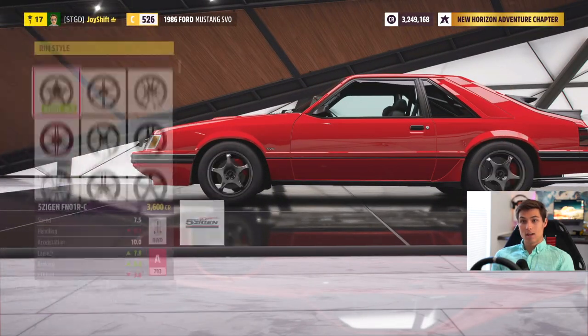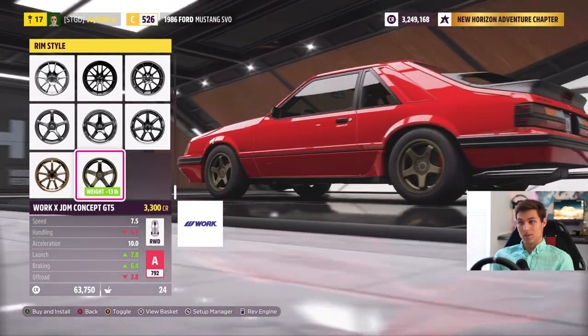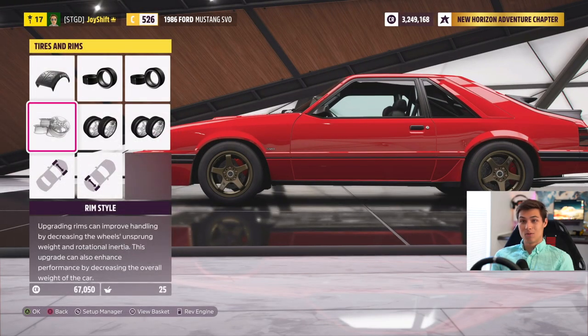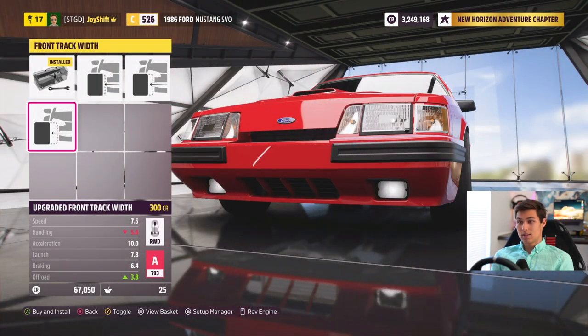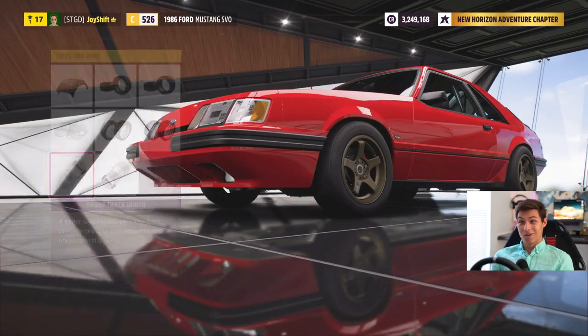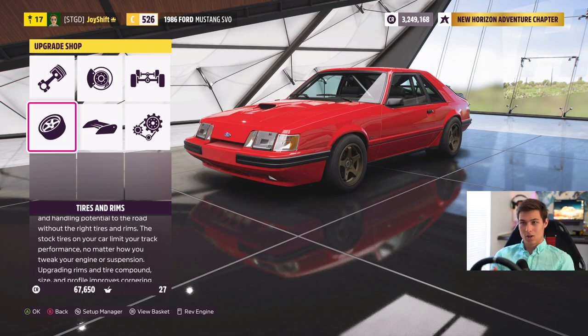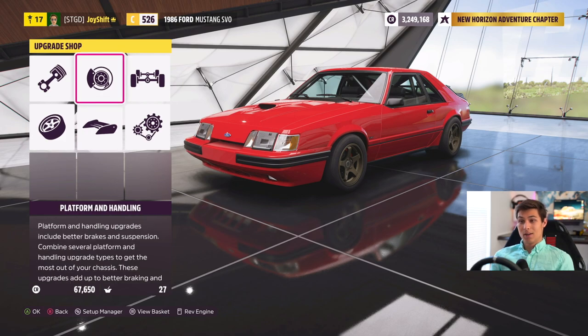Now let's go ahead and choose a wheel. I'm not really sure which direction I want to take this, but that actually looks really good — I was not expecting that. Let's toss those on there; I think that looks pretty cool. Let's adjust our fitment — yeah, that looks really good actually. I like this look a lot. This is a good looking car. The previous years of this version had a little indentation in the headlights, but now they're smooth. It's really a sleek car.